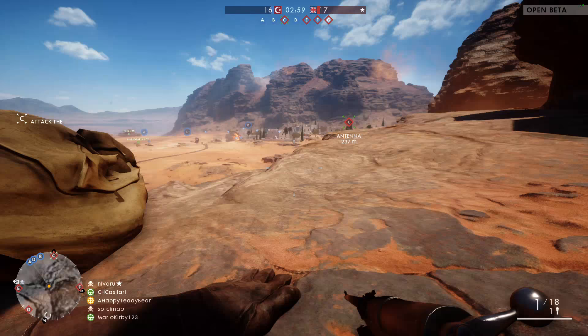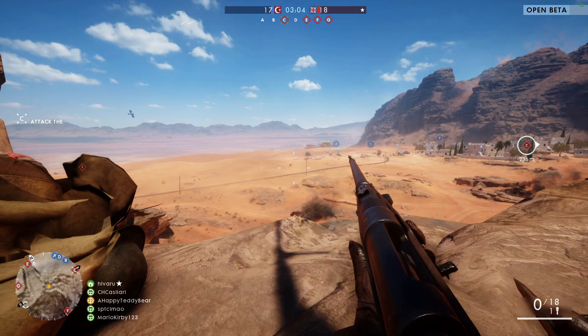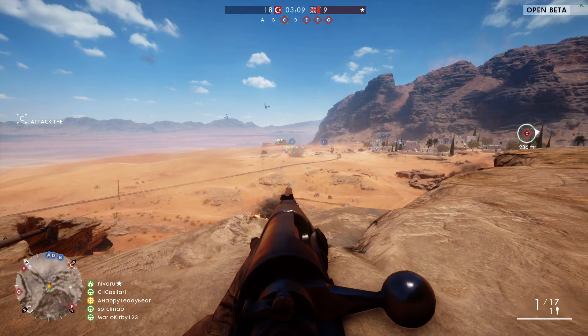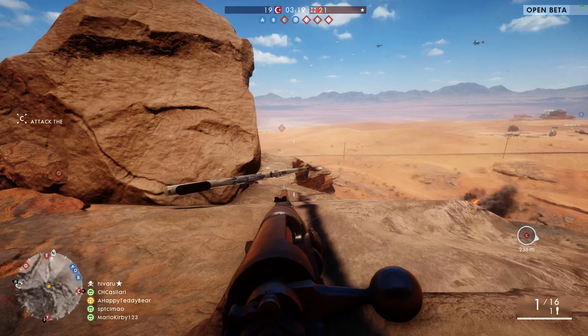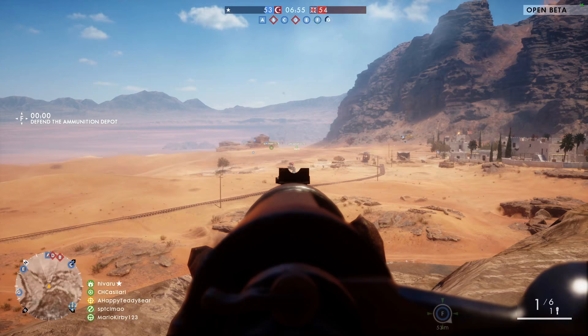So this is the M1918 Gewehr. I swear every gun in this game is a Gewehr, but this is another one. It's designed as an anti-tank rifle, but the most effective way to use it, I've figured, is if you put it an inch from the enemy's head at the end of the barrel. It is really accurate — you will never miss a headshot. That's pretty much been the entire way I've been playing with this Gewehr so far.